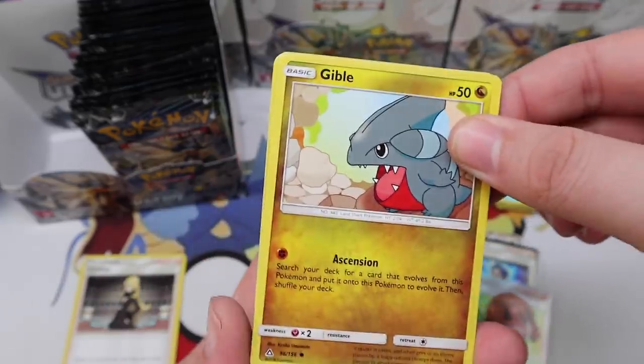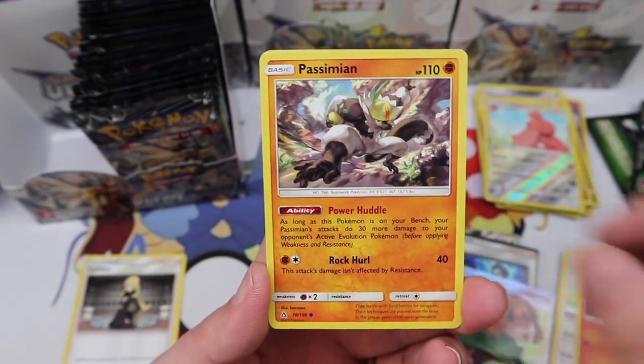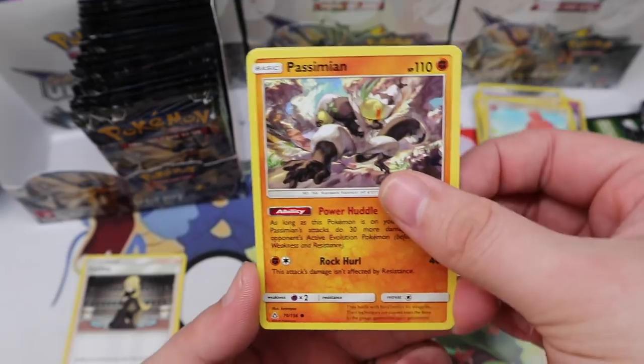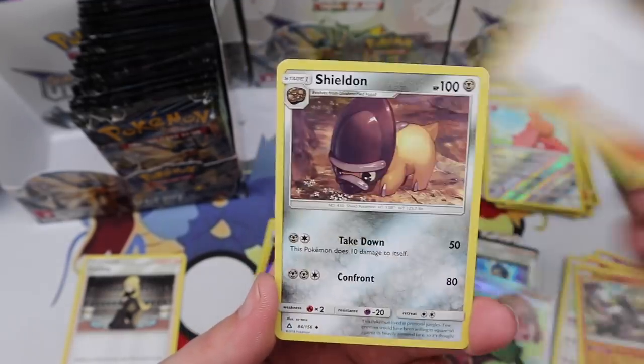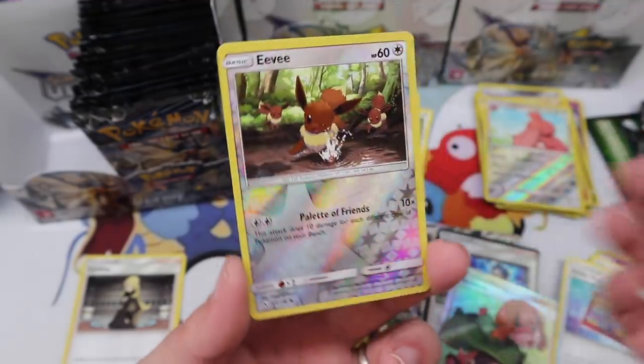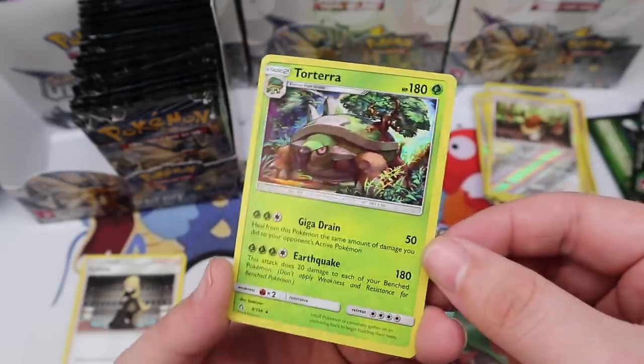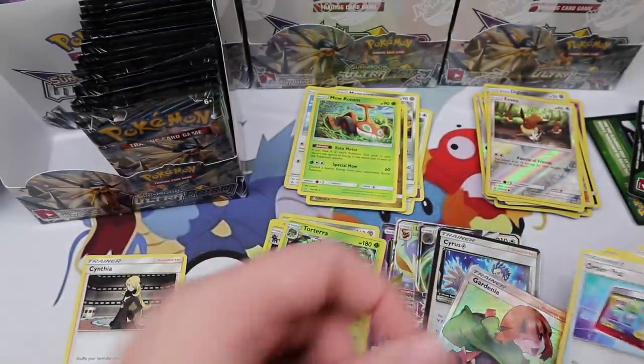Gible, Skorupi, Lickytongue, Chansey, Chansey — Passimian, Looker, Sheldon, Order Pad, Eevee — another Eevee art in this set — and we have a Torterra holo rare! I love the turtle Pokémon.